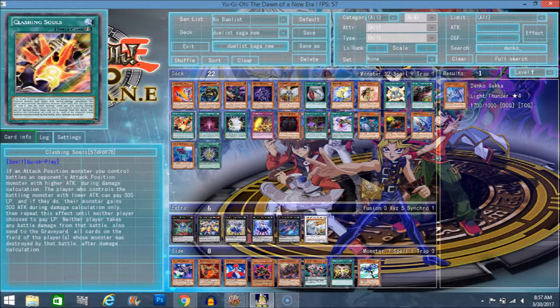Next we have Clashing Souls. What this card does is - if a monster you control battles an opponent's monster with higher attack, during damage calculation the player who controls the battling monster with lower attack can pay 500 life points, and if they do, their monster gains 500 attack during damage calculation only. Both players can repeat this effect until neither player chooses to pay life points anymore.